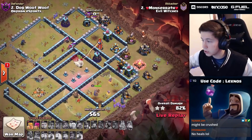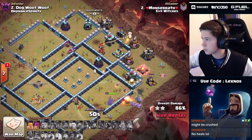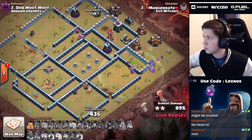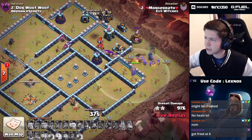We only had the one heal spell because it was a zap hybrid, not a normal hybrid. It's gonna be close. I think the royal champion got absolutely melted by the first single target inferno - oh that's bad news. Do we have enough to push through this? It's gonna be close. The skelly trap does not help.